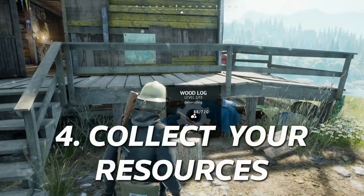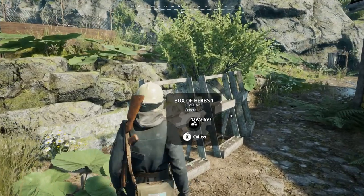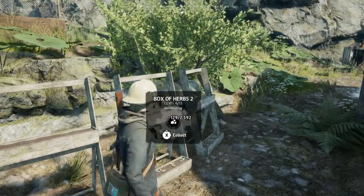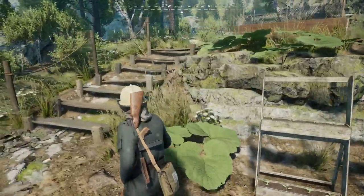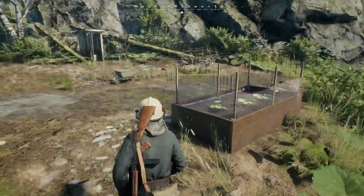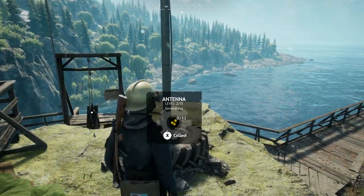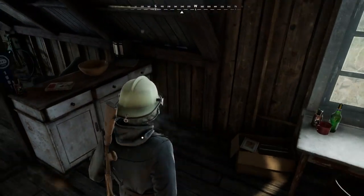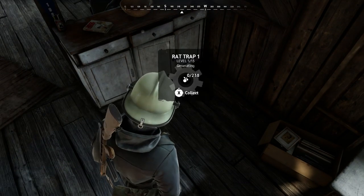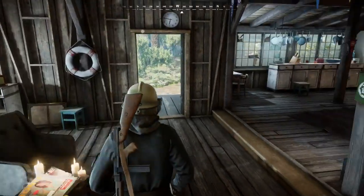Number 4: Remember to collect the resources at your base. Once you've upgraded your base so it generates materials, you'll need to go to certain places around your shelter to collect them. These fill up in real time, so if you don't play for about 24 hours you should have a pretty full set of materials to collect. But if you don't collect them and they fill up, you'll no longer gain those resources. Empty these out regularly.